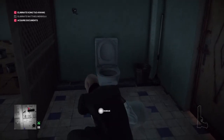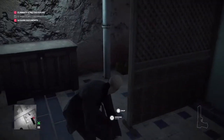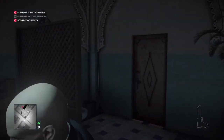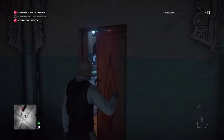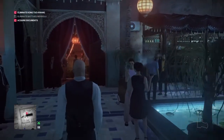We're going to knock him out, hide him in the crate, and take his outfit. With the waiter's outfit now acquired, we're going to make our way over to the bar.